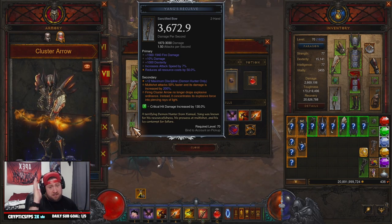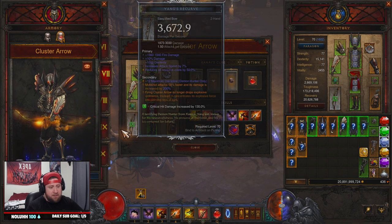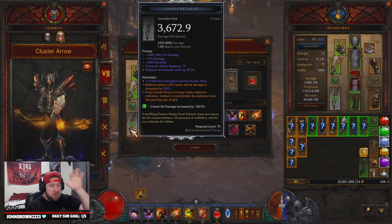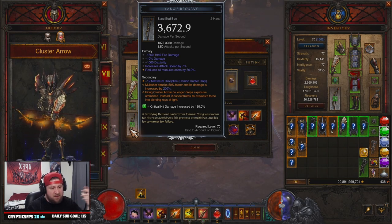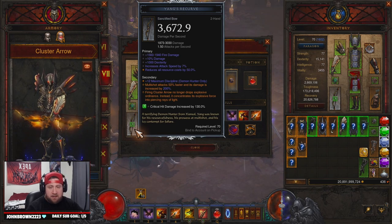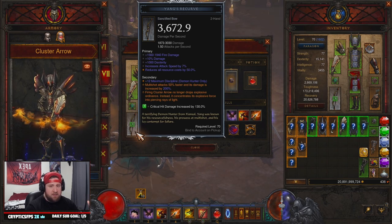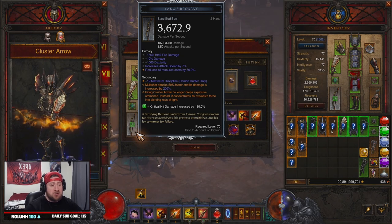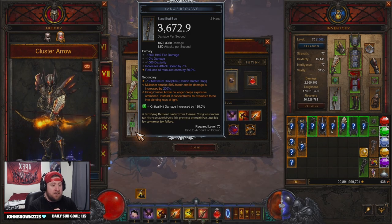The Marauder Cluster Arrow build has a few different ways to build it and a few options when it comes to Cluster Arrow itself. It's not one of my favorite Demon Hunter builds overall, but it is basically my favorite for Echoing Nightmares besides the Impale build this season. Once that season goes away, this is the main one I use for Echoing Nightmares — you drop all your turrets, stand in a couple of spots, and let them do the work. That's going to do it for today's video. If you're a Demon Hunter, enjoy the Marauder build — you can push GR150 with it. Thank you so much for watching, subscribe if you're new, and as always stay gaming — I'll catch you guys in the next Diablo 3 video!